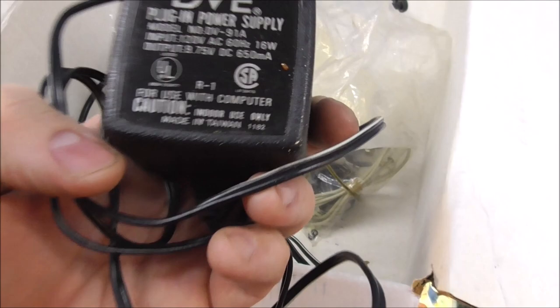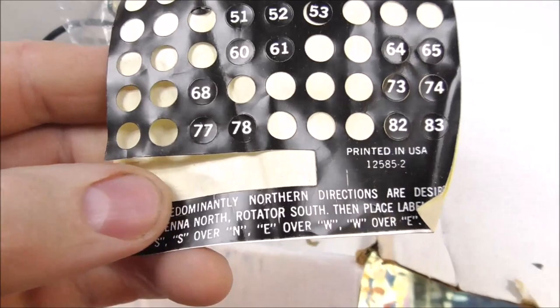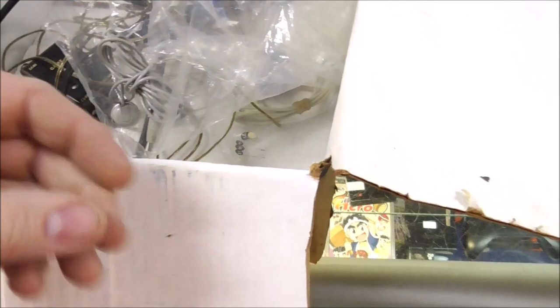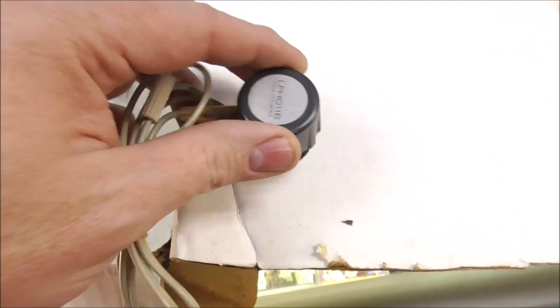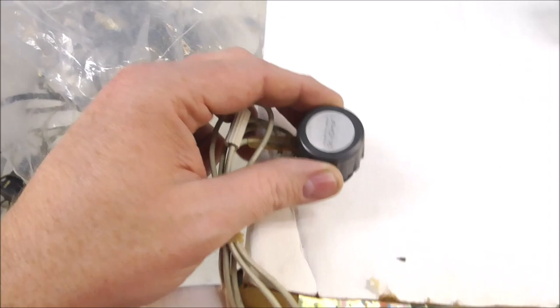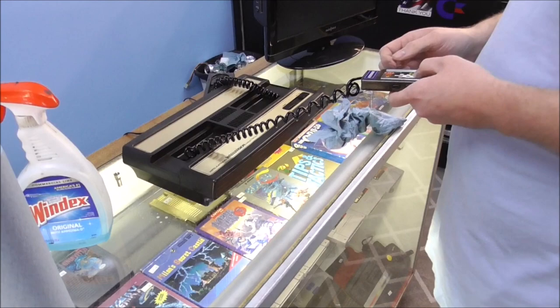We found a DVE plug-in power supply for use with a computer — output is 9.7 volts DC. There are channel markers, an owner's guide, and another adapter. And then there's the stethoscope — you put that on their heart and go, 'Excuse me, sir. Sounds good. Yeah, I think you're healthy. Let me check your neck. Your neck seems fine. See if we can hear the baby. Yep, it's all good.' Alright, we're going to hook up the Intellivision.